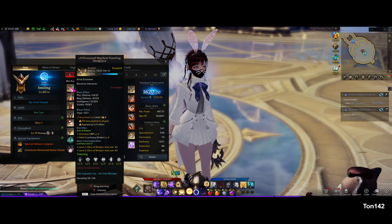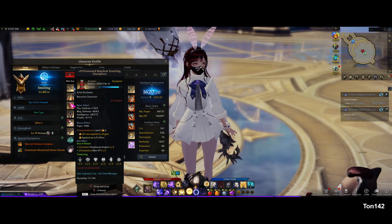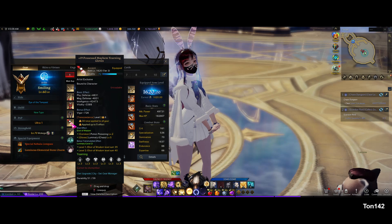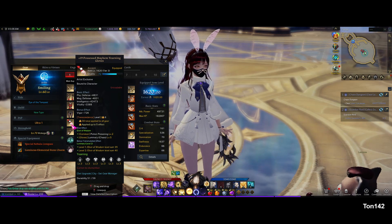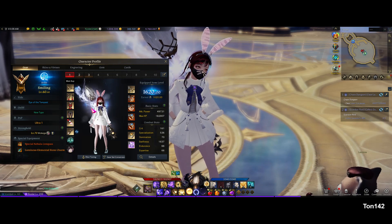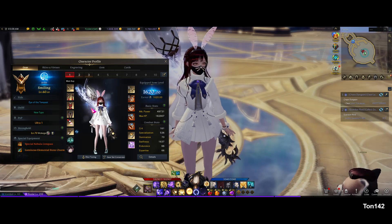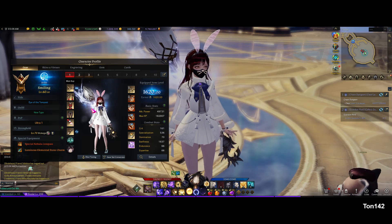Elixir-wise, I've got the 40 set. On my helmet I've got MP and Luminary Order, 4-4. On my shoulder, Explosive Expert and Healing Enhancement, 5-5. On my chest, Explosive Expert 4 and Max HP 3. On my pants, Stagger 3 and Ally Enhancement 5. On my gloves, Luminary 5 and Potion 2. That's the 40 set — and I think that's the minimum you need for all the new content. Given that AGS has given us plenty of silver-rolling elixirs and nerfs, especially the ability to select the last effect, it's super easy to get your 40 set as long as you have the gold.